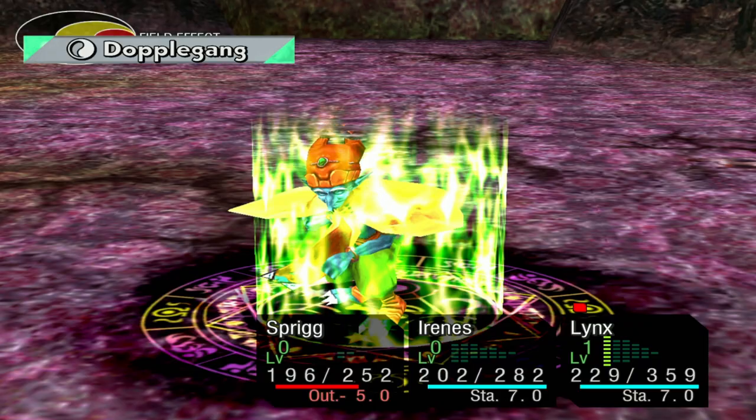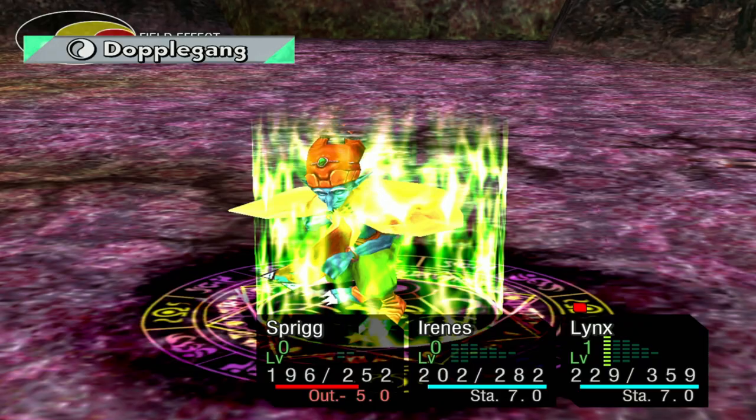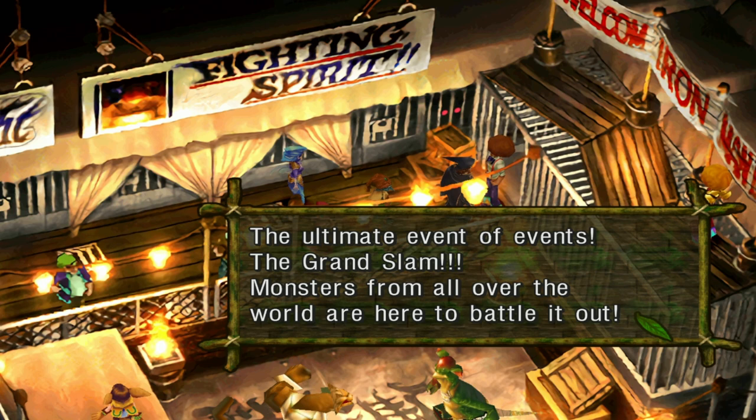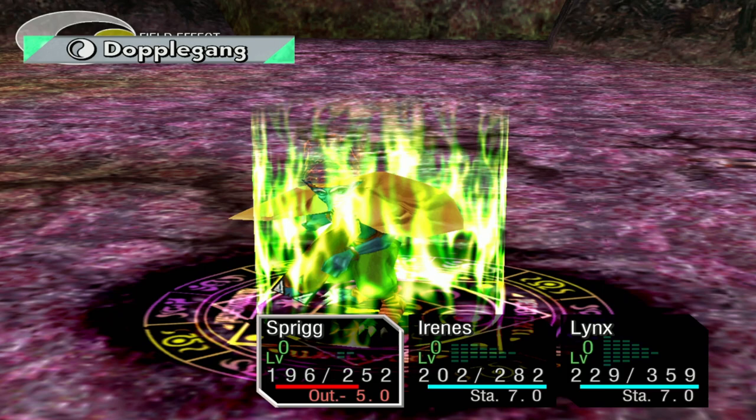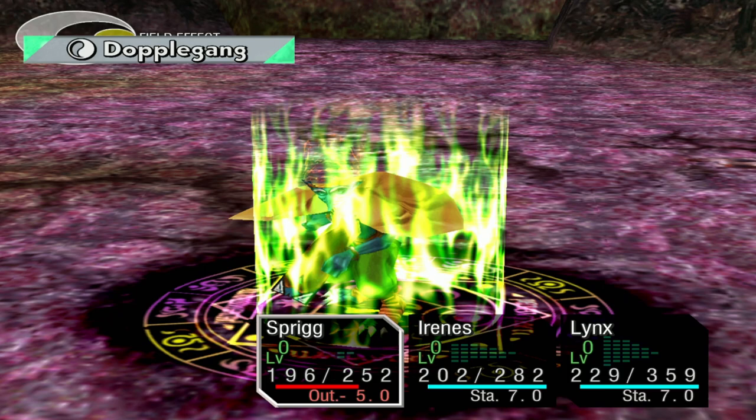The pros? She can transform into myriad enemies in the game, which can trivialize content because of the strength of the monsters. Trapping monsters with her is the only way to beat the Grand Slam, and that can get you some awesome items and help you to recruit Janice. She can also help you trap rare elements for your team using Couscous. And finally, she can transform and change her innate element color to resist enemy attacks or do more damage.